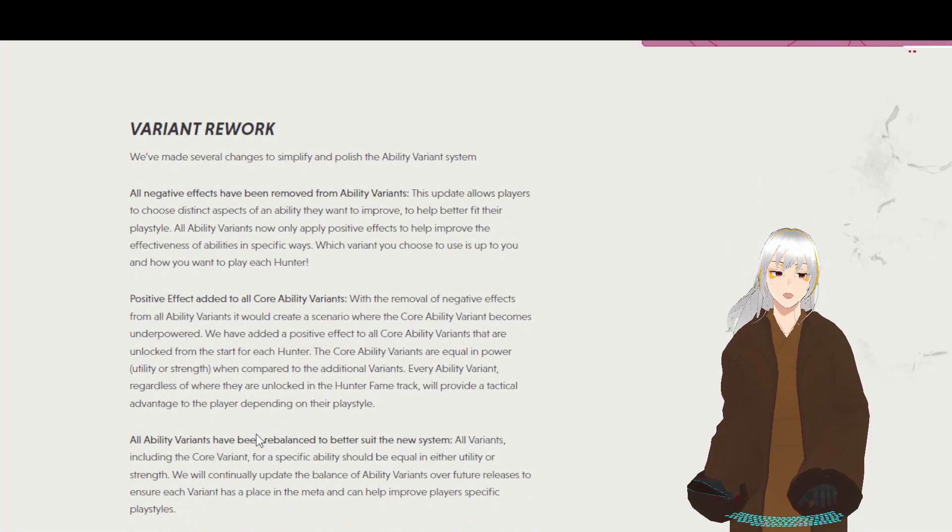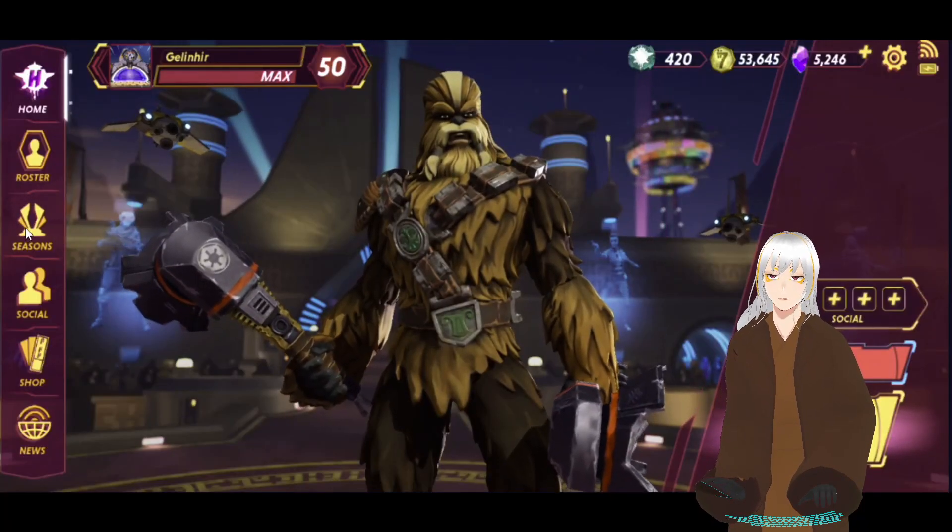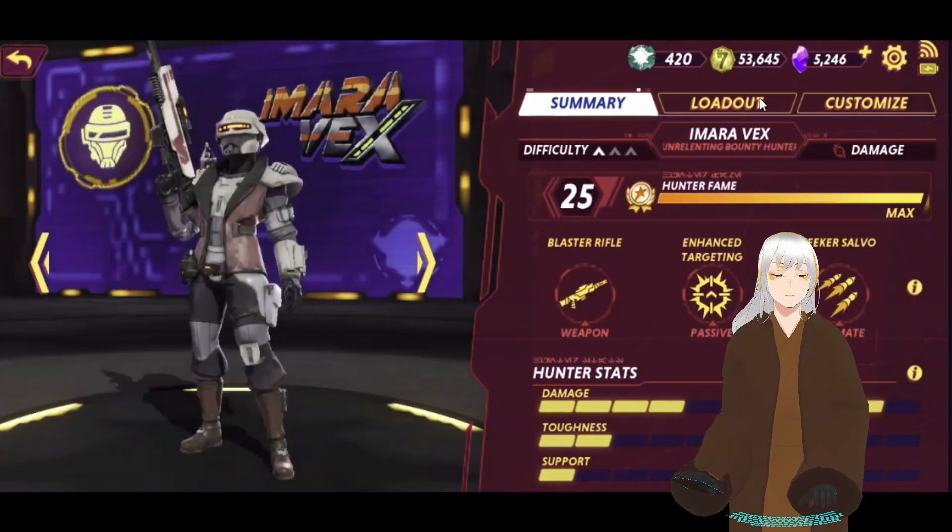Let's start with the Variant Rework. They have made several changes to simplify and polish the Ability Variant system. All negative effects have been removed from Ability Variants — the idea is that they remove the negative effects from loadouts. For example...